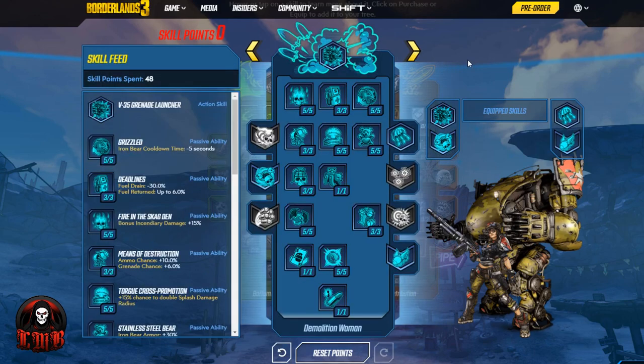But the core of this build is all about Demolition Woman. This tree is all about explosions, and beyond that, Iron Bear has the best explosions probably in the entire game. So there are a lot of skill points that will also go into allowing Iron Bear to be out as long as possible, as well as keeping the action skill cooldown as short as possible.